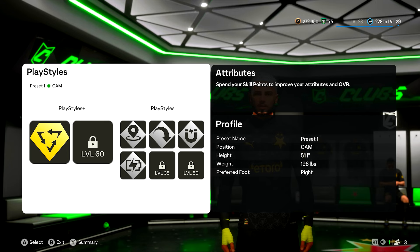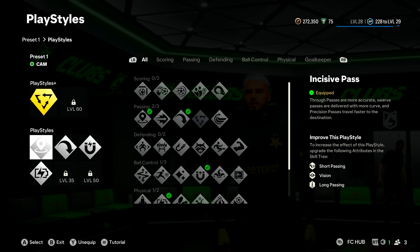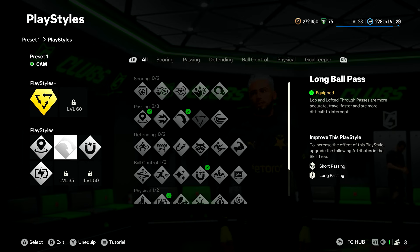Then we're gonna go over to the play styles. As a CAM, ticky-tacky — it's one of the earliest play styles you get. Then we're gonna go down to the play styles. We've got incisive pass — get them through balls, nippy. We've got the long ball pass, and we've played a couple games now and come to the conclusion that lofted through passes are king right now. So this perk is brilliant.